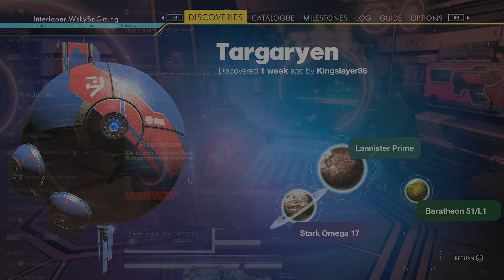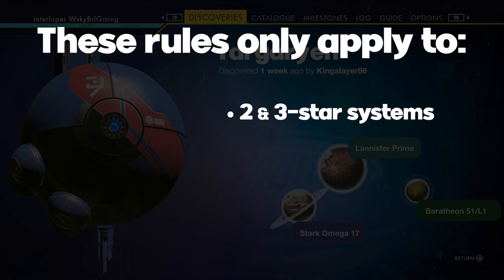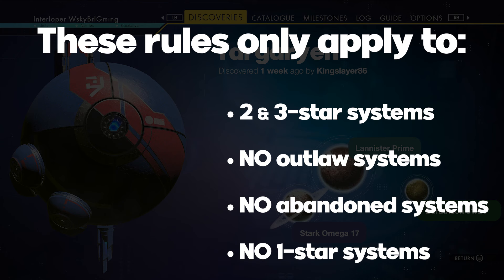So let's dive in. I made a nice little makeshift system for us to use — it's only a three-planet system to keep things simple. Just know that everything we're talking about applies only to systems with two and three-star economies. This is very important. Make sure to avoid outlaw, abandoned, and one-star systems if you feel like heading out on a multi-tool hunt for an S-class tool. But just to reiterate, if class is not important to you, feel free to throw one-star economies into the mix as well. Just know there's a 0% chance of finding an S-class multi-tool there.